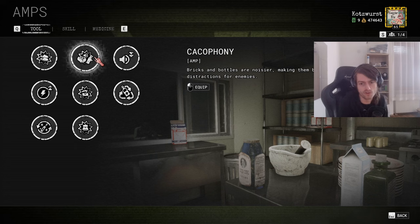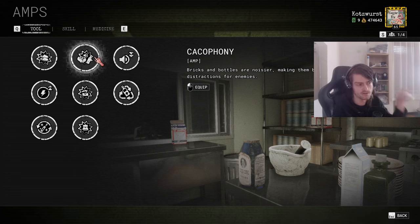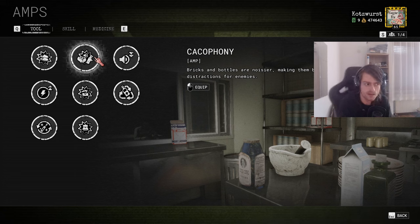Cacophony: bricks and bottles are noisier, making them better distractions for enemies. This is niche but okay-ish. It's really nice to throw a bottle across a room and have enemies distracted from further away. Since hyperfixation exists — check out my 10 essential Outlast Trials tips video if you want to know what that is — as long as enemies are investigating sounds they don't hear any other noise you make. So throwing distractions further away and drawing enemies from greater distances is obviously really helpful if you need to complete loud objectives.